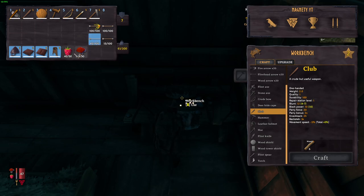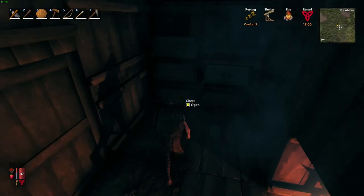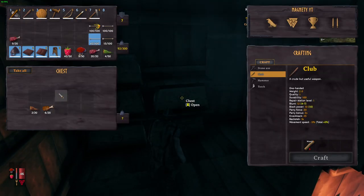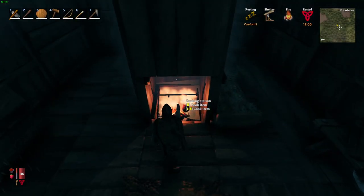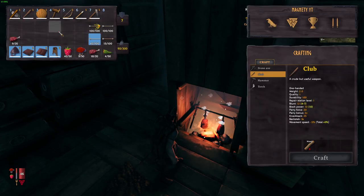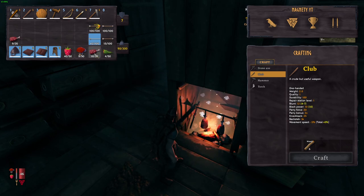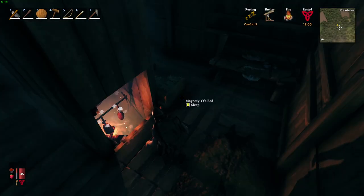We've also got some wood arrows, some wilderness food, and raw uncooked food that you'll want to cook and store. Make sure when you get ready for the boss fight, you're going to want to eat a neck tail, a chunk of meat, and a mushroom — that'll give you the best ideal health for when you fight the boss.